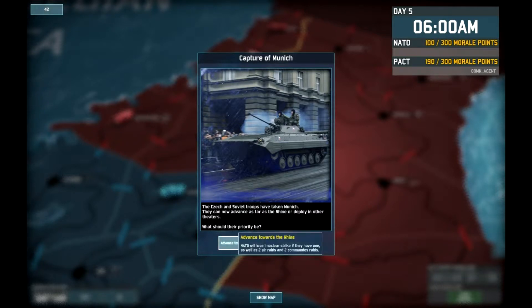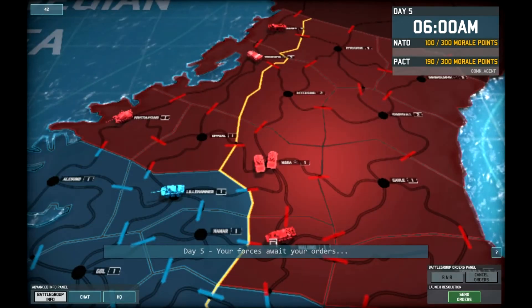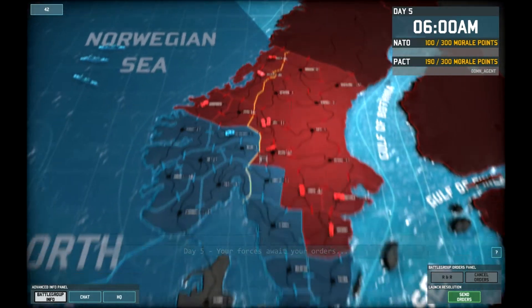So let's see what we have: advance towards the Rhine. NATO will use a nuclear strike if they have one, and two air raids and two commander raids — that seems nice. We deploy, we get more special forces, more air strikes, more air cobbles, and more recon. I think advance towards the Rhine — just because if NATO has a nuclear strike that will really suck if they use it against us. Well, that's the end of day four — that was a quick day's fighting.